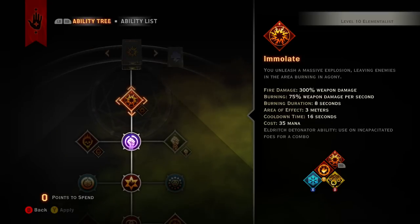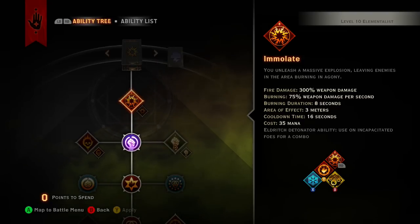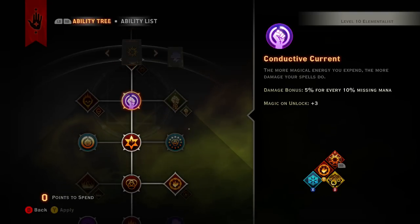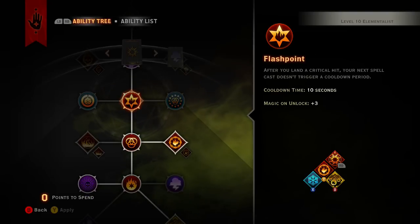To start off in the destruction tree, you begin with immolate — you can upgrade it but I think that throws things off. You want to get conductive current, which gives you a five percent damage bonus for every ten percent missing mana, so it's a really great boost. And of course you want to get flashpoint for the cooldown benefits.